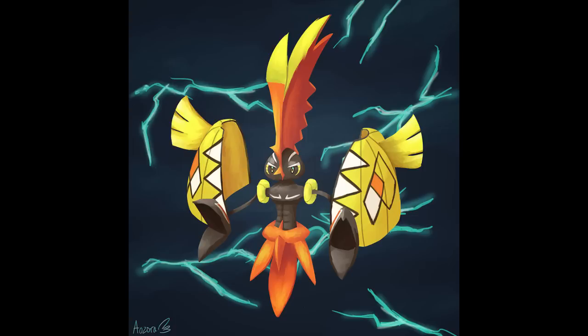The offensive set is also very nice with Life Orb, Thunderbolt, HP Ice, Dazzling Gleam. I saw someone using Brave Bird with a Naive nature because 115 base Attack lets it snipe stuff like Amoonguss and Venusaur. This thing doesn't even really need coverage because Electric-type moves hit so hard. The only thing that annoys me is they didn't give it Moonblast — they gave it Dazzling Gleam instead. But Life Orb Dazzling Gleam can still kill Landorus-I and similar. The big selling point is just how hard its Electric moves hit.